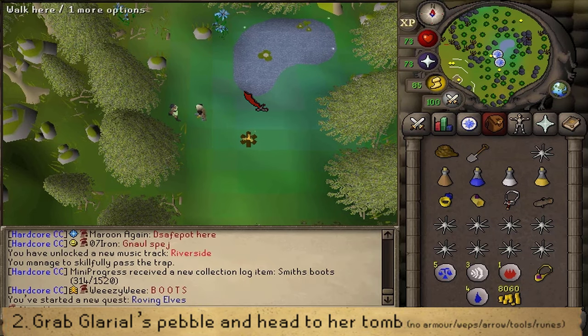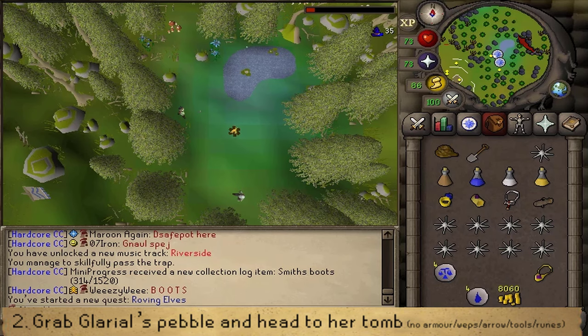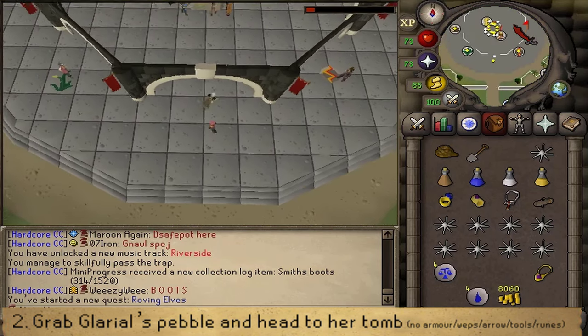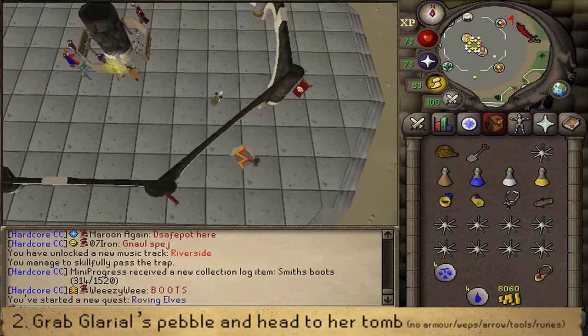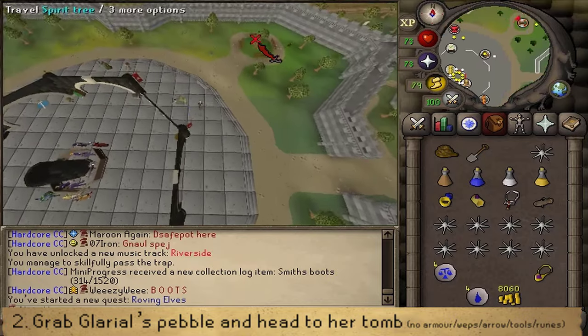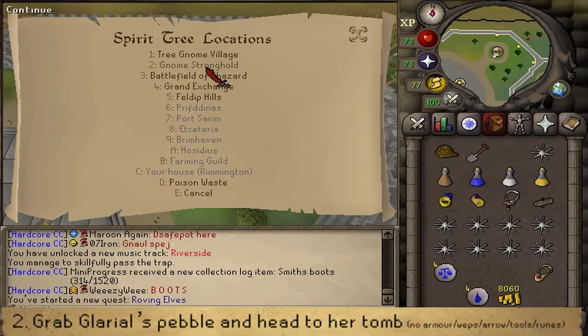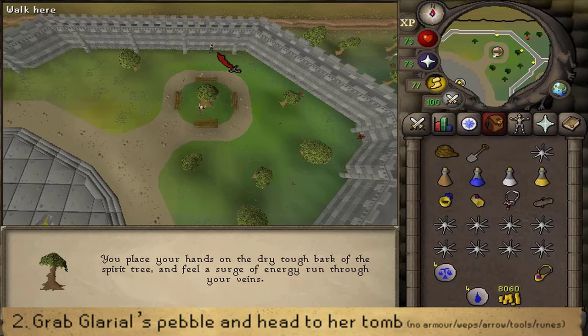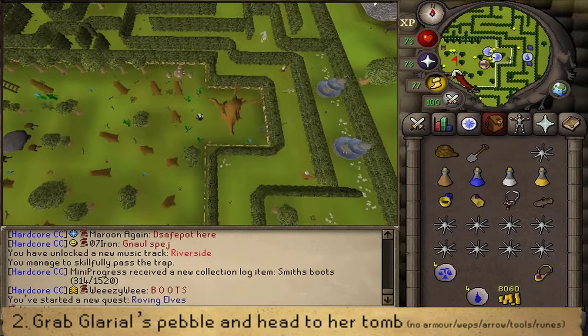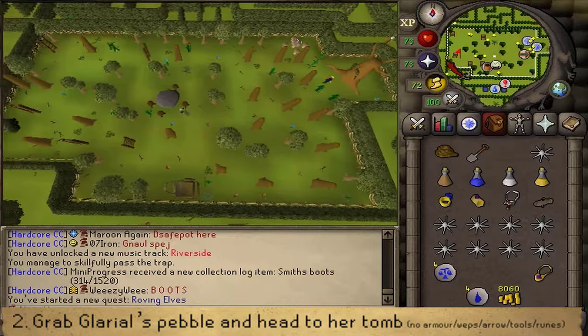Next, we will need to enter Galerial's Tomb and therefore we will need Galerial's Pebble. If you don't own that one, then make your way to the Tree Gnome Village. If you do own Galerial's Pebble, you can skip this part and make your way to Galerial's Tomb. Before you're able to get access into Galerial's Tomb via the Pebble, deposit all your weapons, armor, runes, arrows, as well as tools that will make you armor, weapons and arrows.